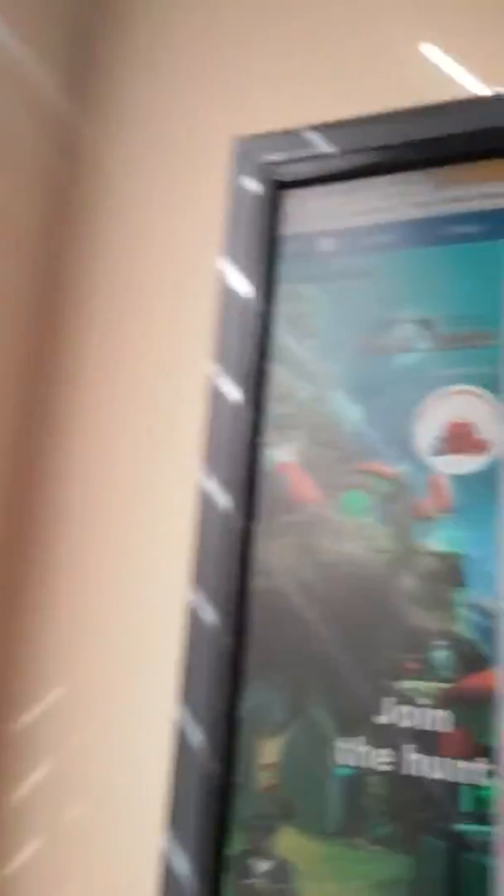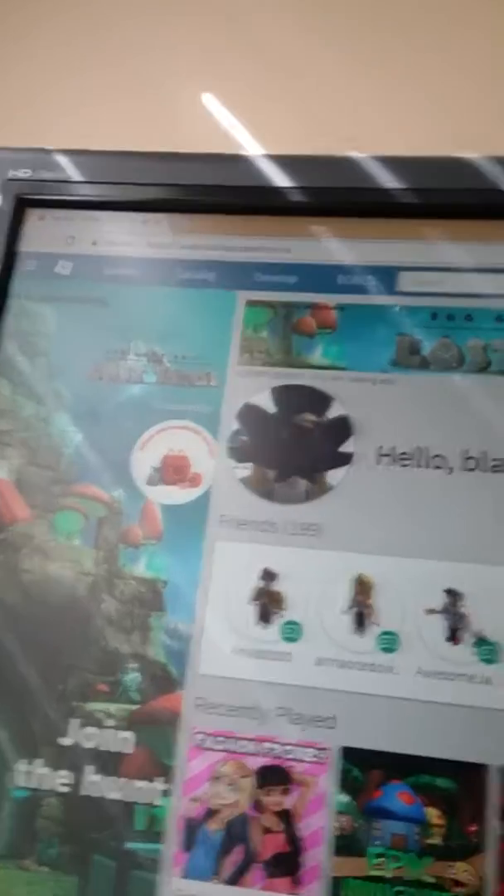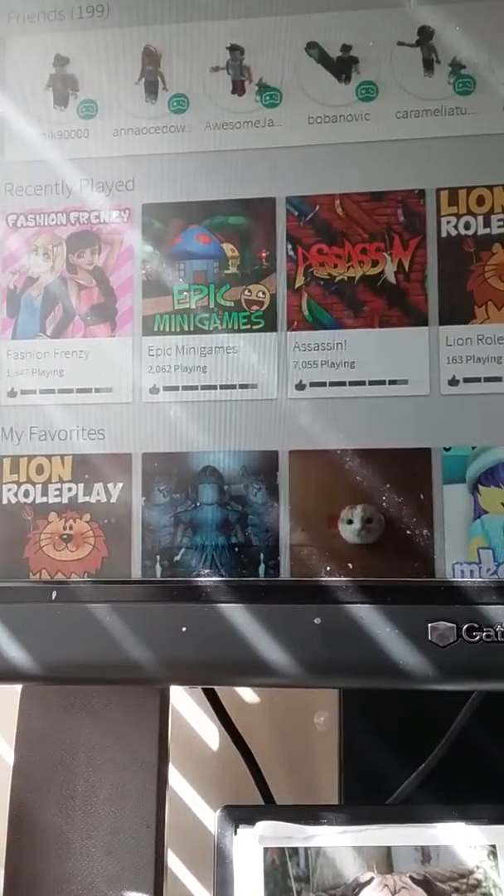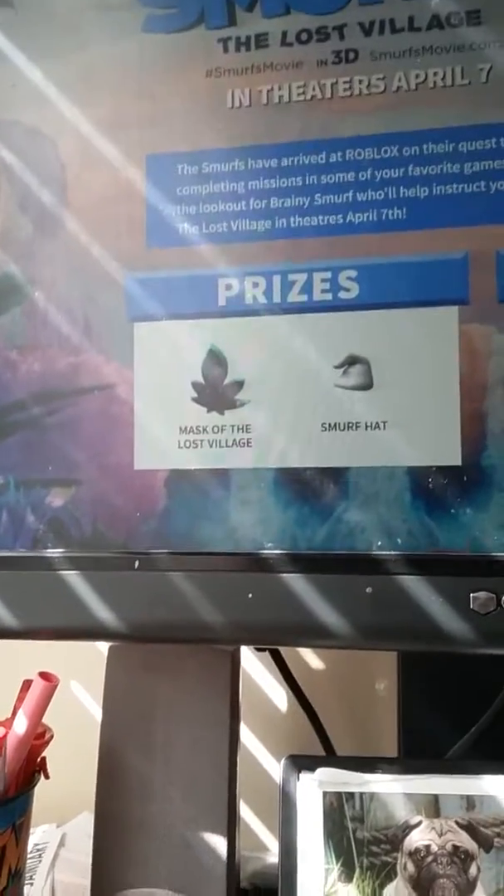We're on the main page right now. Three, two, one — I got that Smurf thing! Can you see that? It's a Smurf mask. Let me show you. If we go to the Smurfs event, it says prizes, and it's the mascot of the Ross Village.